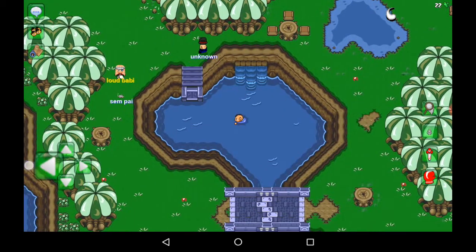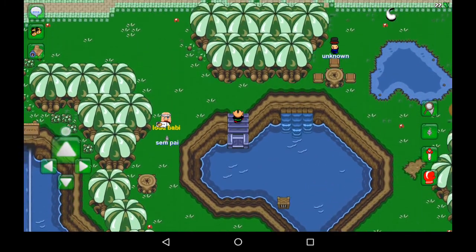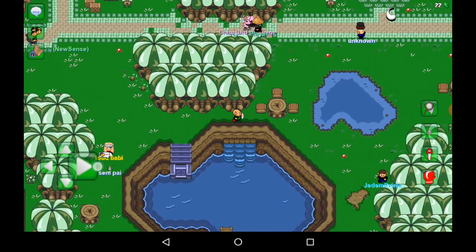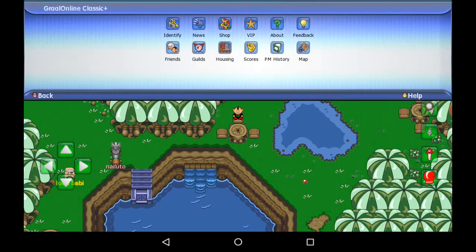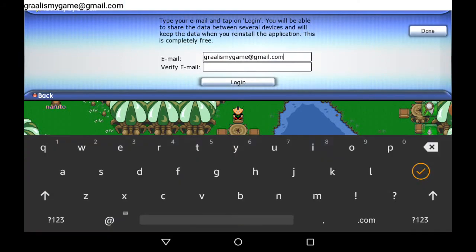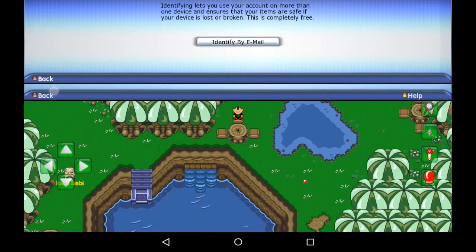Lucky we already got that so we don't have to farm so much to get it. Right now, before we continue with our quest, I'm going to get identified. The reason is because if you're not identified it's really, really hard to get growlets because farming is very, very slow. So I'm going to be identifying myself, and how you identify yourself is you just click the menu button, click identify, and put in your email right here.